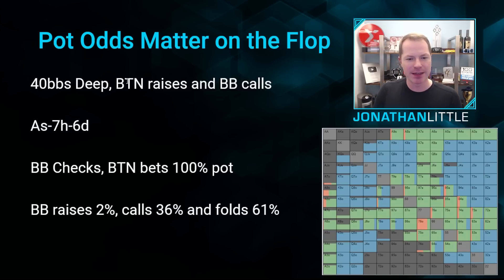Let's say we're playing 40 big blinds deep, the button raises and the big blind calls. The flop comes ace of spades, seven of hearts, six of diamonds. The big blind checks as they'll do with their entire range. And then let's presume the button is playing a good strong game theory optimal strategy, which on this flop will involve betting very, very frequently. Let's presume in this scenario they're betting the size of the pot.